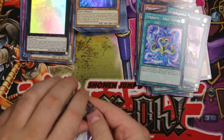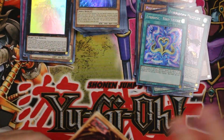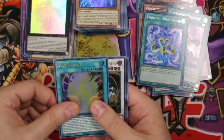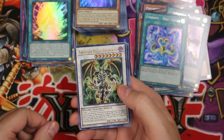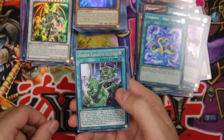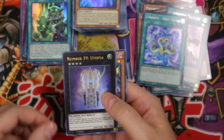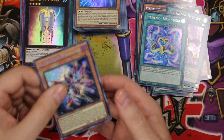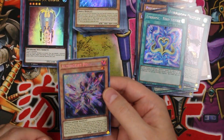Still no starlight — of course not. Not guaranteed obviously. If you've never heard of starlights, maybe you're new to the game — starlights are not guaranteed in these. Wow, another one — two packs in a row. Hidden Fangs of Revenge, Number 39 Utopia — cool. Oh wow, that card has a tiny little ding on the corner there — it looks like it was from the cut. Altergeist Pukeri.